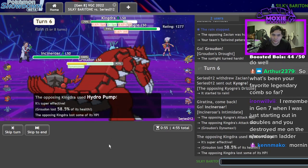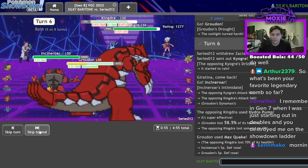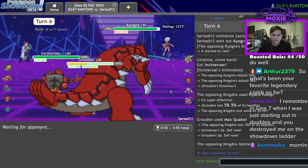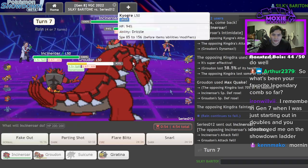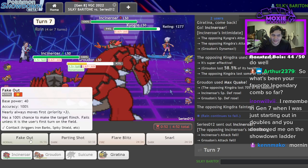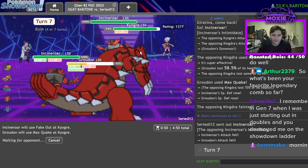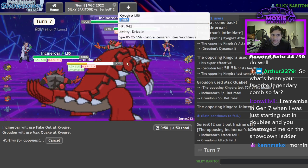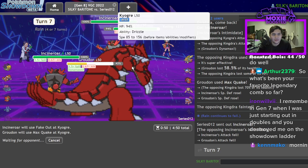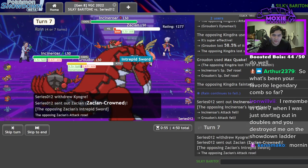That actually did a lot more than I'm comfortable with — that'll KO. I'm going to get two Special Defense boosts on my Incineroar. Go for Fake Out and Max Quake. I think I'm faster — I have decent speed on my guy. He's going to give me the Zacian — that's actually hype, because I can get Groudon off the field.